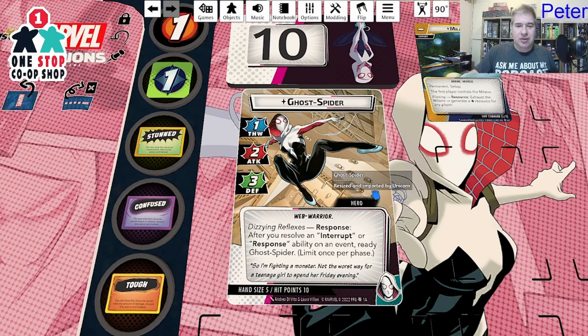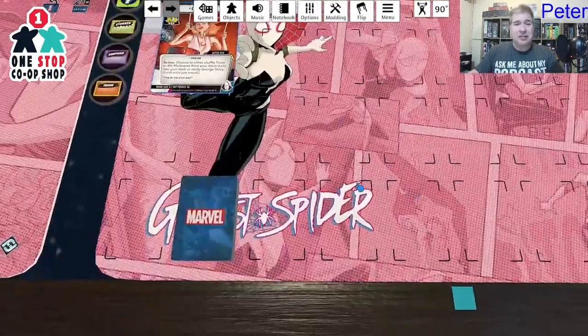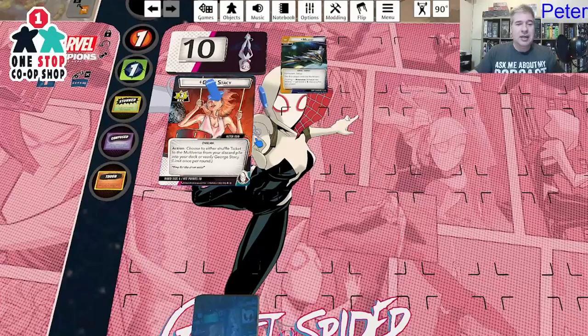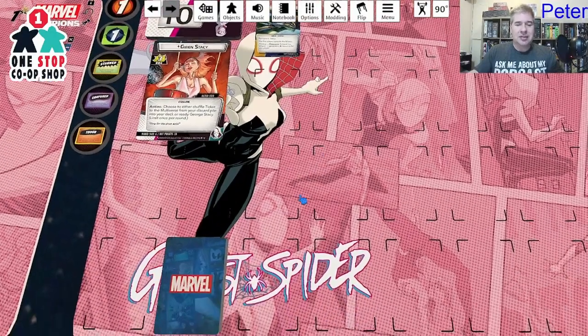Her hero ability is Dizzying Reflexes: response — after you resolve an interrupt or a response ability on an event, ready Ghost Spider. Limit once per phase. So you can't just keep playing interrupts and responses and readying, but readying once per phase is good — that means once on your turn and once on the enemy turn. You do need an interrupt or response to trigger it, but it's pretty good.